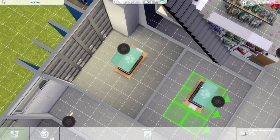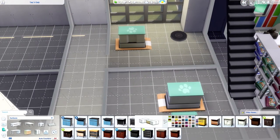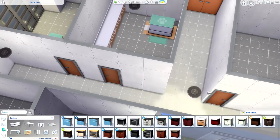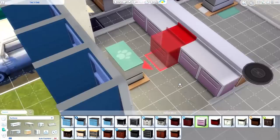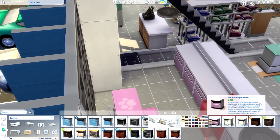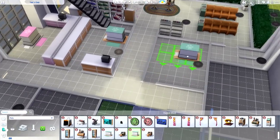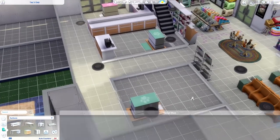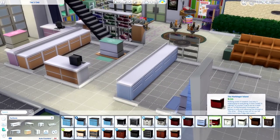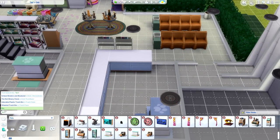Moving on to the actual vet things. We do have a vending machine and the check-in machine in the lobby, so those two items are useful. We've got three exam rooms - I assume much like Dine Out, the limit is around three vets you can hire. So we have three exam rooms, and basically every room has all the same items. They each have a computer, counters, a lot of workspace, a little desk for the vet to sit at - all different colors but the same items, with a different layout in each room.